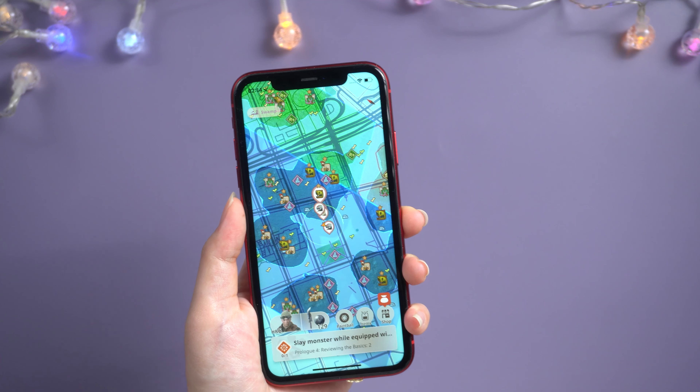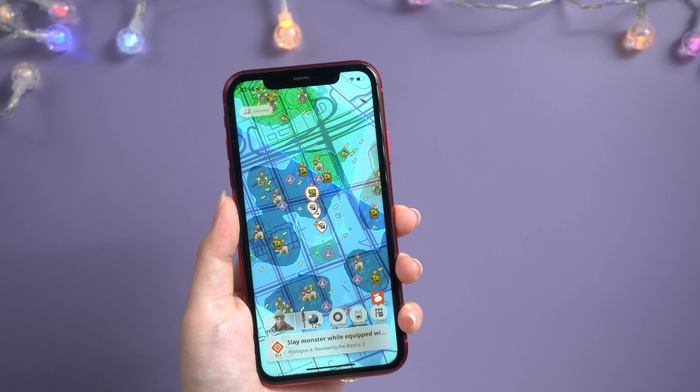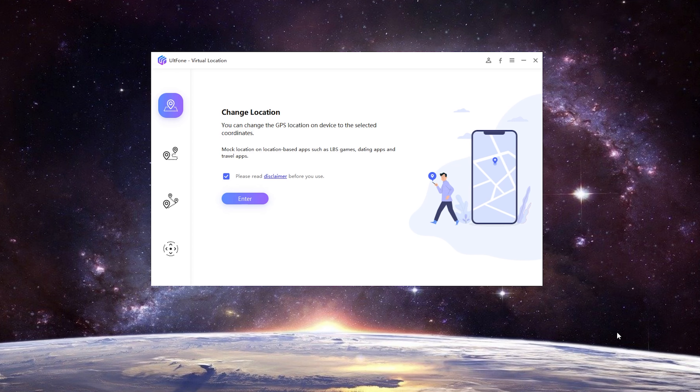So is there any way to spoof the location without being detected? Of course yes. There's a handy program called Alt Phone iOS Location Changer that allows you to alter your GPS location virtually at will. Through an easy-to-follow set of steps, even the novice Monster Hunter player can learn the ropes.